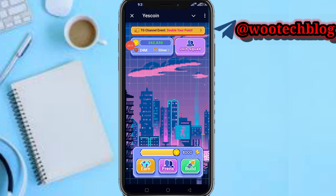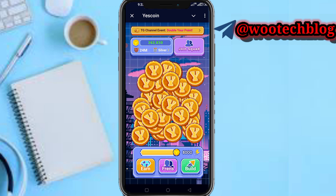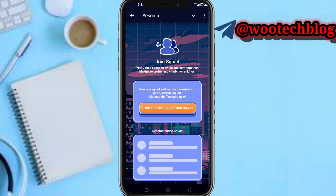You can also see your balance at the top of your screen, along with your current level and information regarding your account. You can tap on Join Squad — here you can join or create a custom squad so you earn together, maximize profits, and climb the rankings faster. You will see recommended squads at the bottom of your screen.